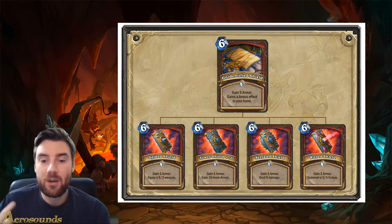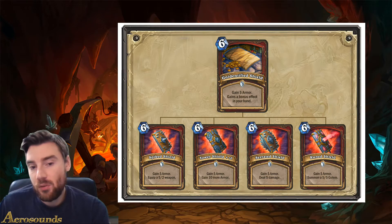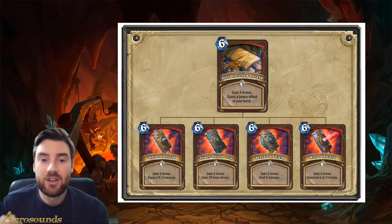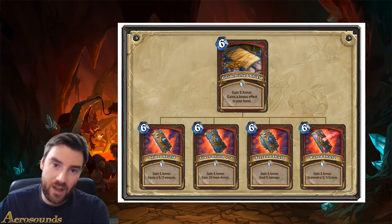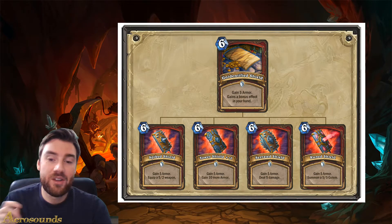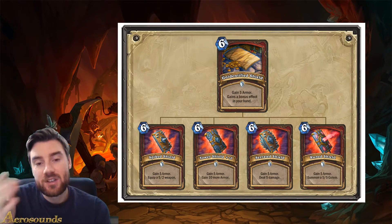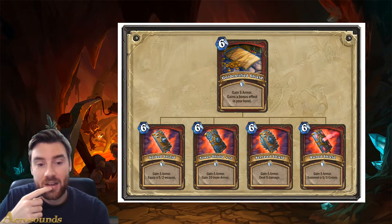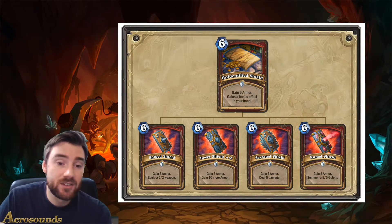And Rune Shield, which gains 5 armor and summons a 5/5 golem. This card is clearly designed for a Control Warrior deck, which I'm quite happy about because Control Warrior at the moment isn't very good. It'll be interesting to see if this card can strengthen Control Warrior. The downside is you never know what the effect's going to be - it's not choose one, it is a random effect. Each of the effects individually are quite good though. For 6 mana with Spiked Shield, you gain 5 armor and then effectively play an Arcanite Reaper, which costs 5 mana in standard.